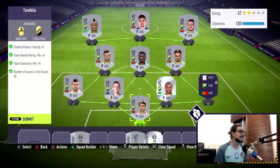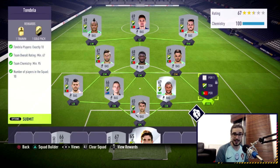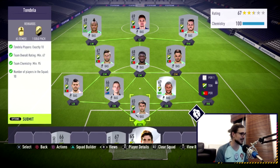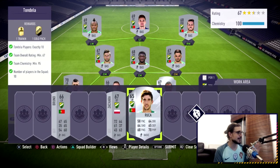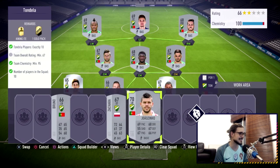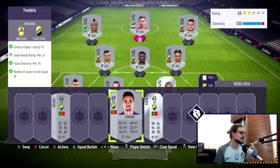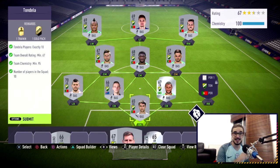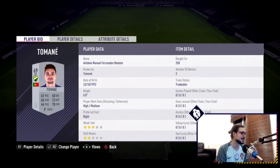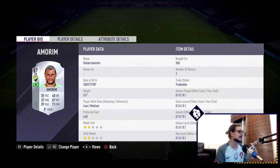The last one was Tondela, and this was very tricky. Look at all the players I have - there's this block here and it seems friendly but it's not at all, because the team overall rating requirement is 67. If I trade one guy with another it drops to 66 and doesn't work. This must be the only combination possible to finish it, so these players will be expensive.